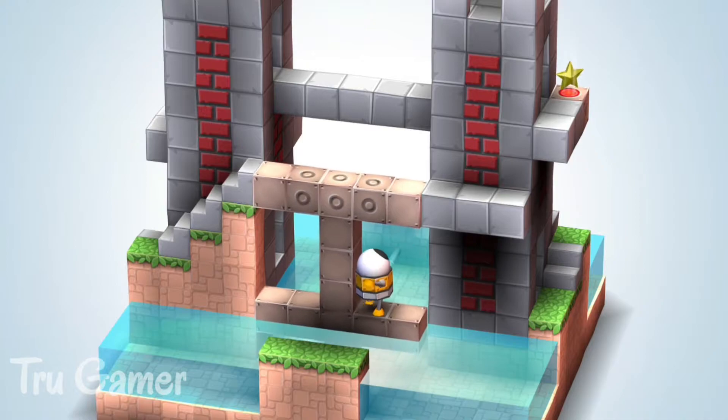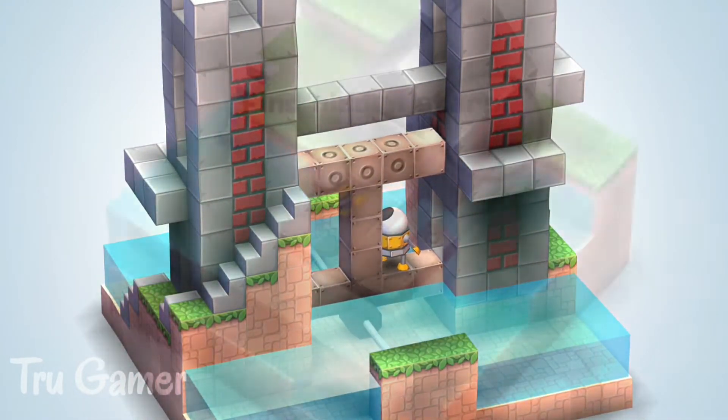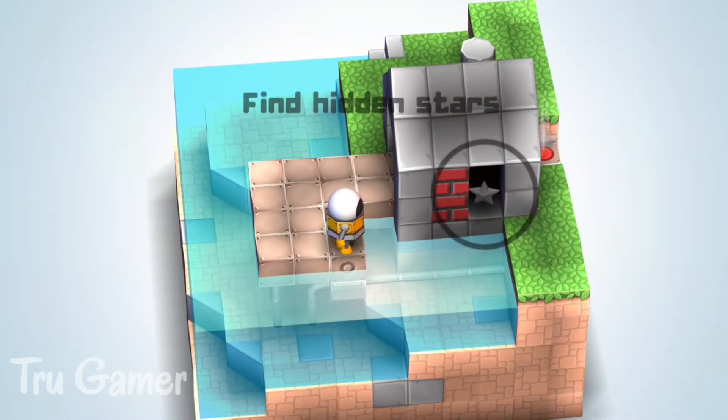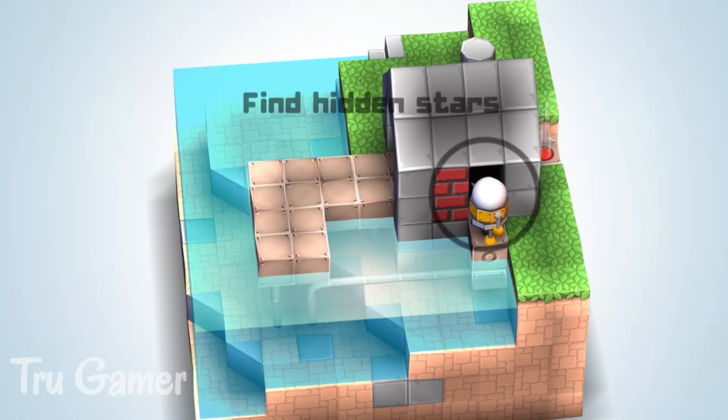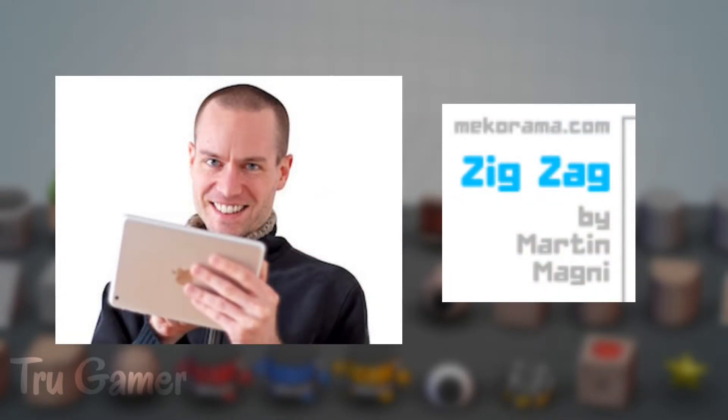If you want to unlock the puzzle at any angle, you can complete the puzzle. If you want to use the controller, you can just tap the robot to finish this puzzle. This game was launched on May 14, 2016 — it was 5 years ago. This game was published by Martin Magni.